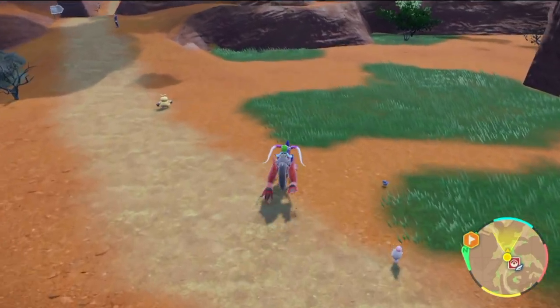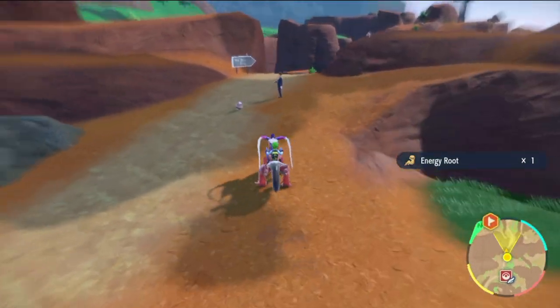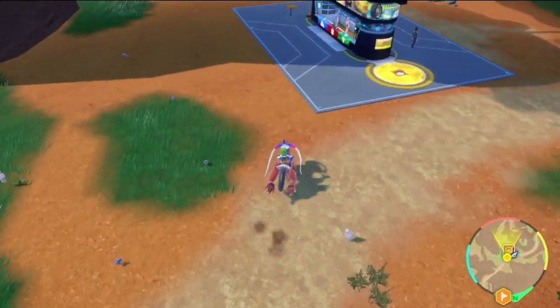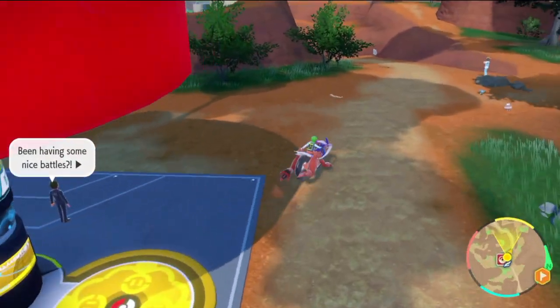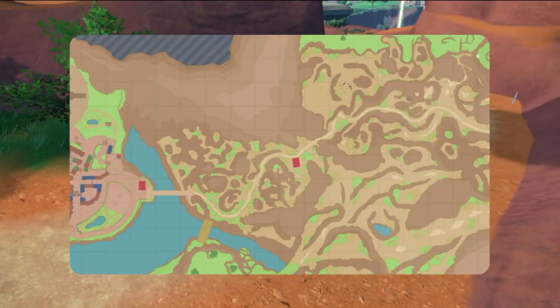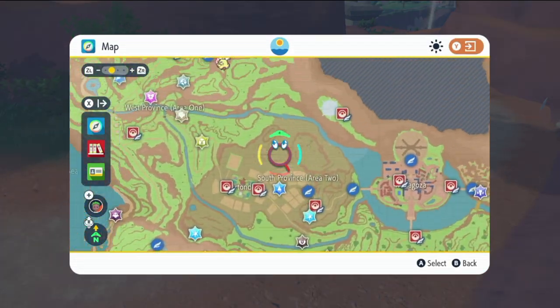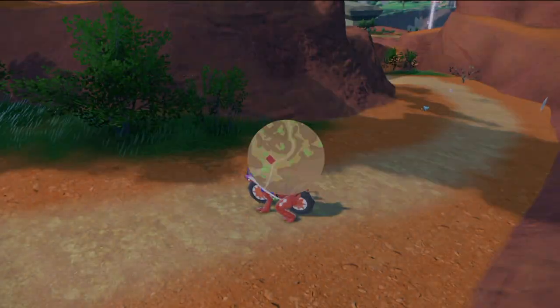I know Makuhita gives HP, Nacli the little rock mushroom gives Defense, Rookidee gives Speed, and Spoink and Hoppip are the most common Pokémon you can find that give Special Defense. For Special Attack, I go back to Mesagoza and fly to Cortondo East — say goodbye to the Shinx and start training for Special Attack. That's what I'm going to do today to finish things off.